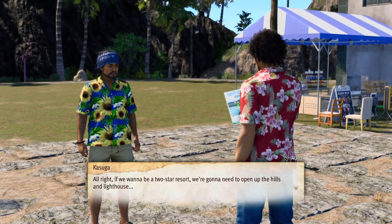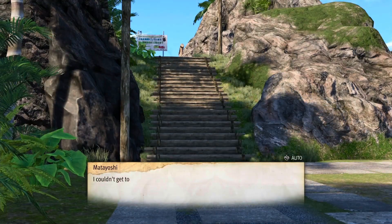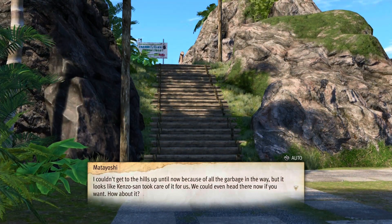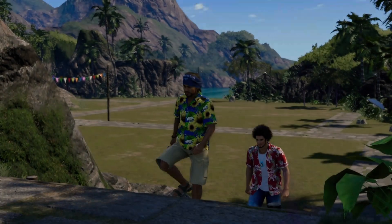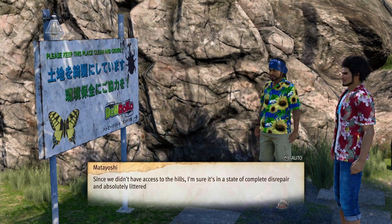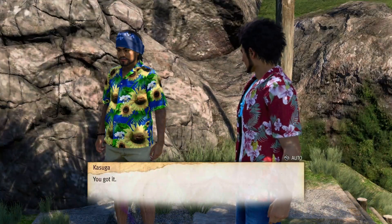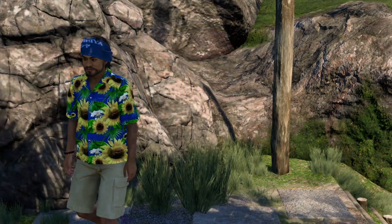Requirements for two-star resort: 2,000 popularity and 5,000 satisfaction, plus clearing the lighthouse and the hills. Kenzo also hands over 10,000 actual American dollars — not Doko bucks — as a token of gratitude, since regular Doko bucks can only be spent on the island. He says the more prosperous the island becomes, the more he can repay Casco. Everyone thanks Casco and aims for two stars.